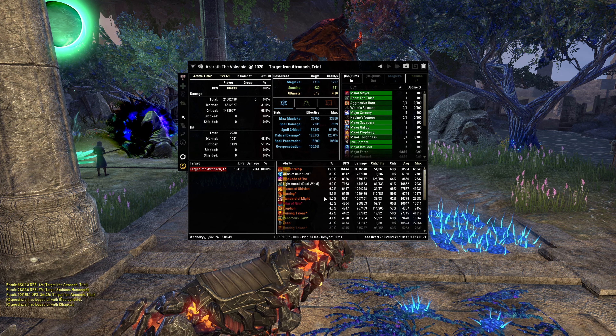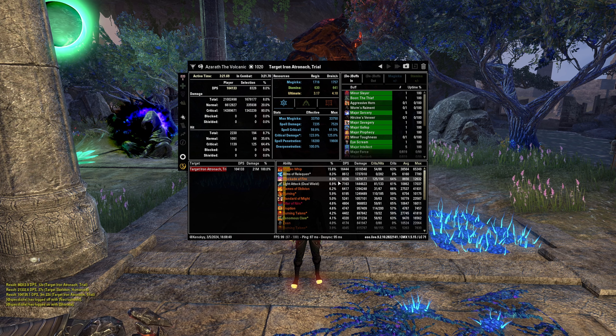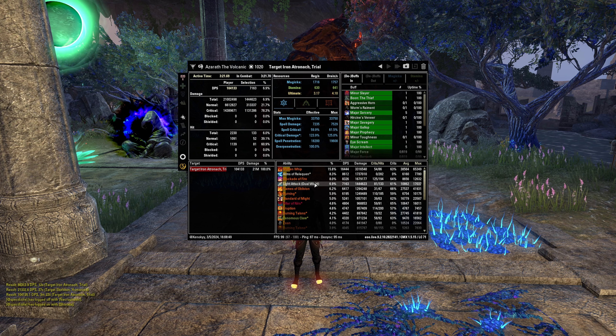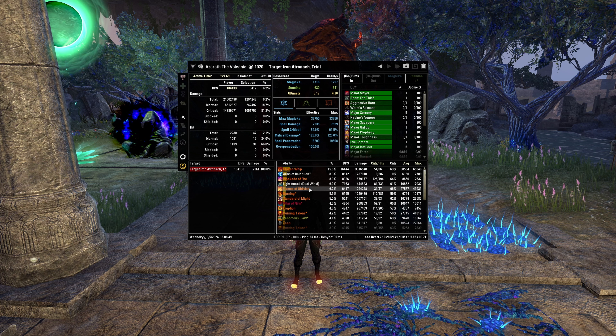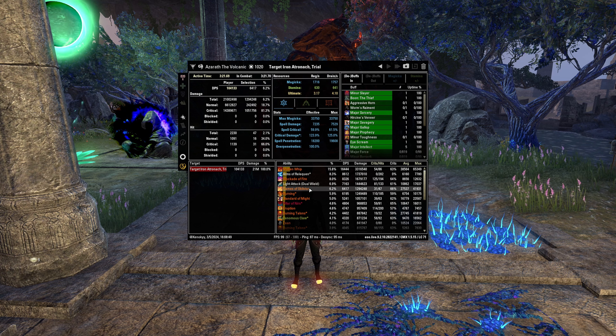Now for the parse — I did this literally five minutes before making this video. Molten Whip is hitting hard, Relequen is hitting hard, Blockade of Fire is insane. Light attacks speak for themselves; you want to be weaving. Flames of Oblivion is going crazy — it's an insane DoT, so make sure you're keeping up your DoTs as much as possible. Let them fall off before reapplying so you don't waste resources. With Flames of Oblivion there's more leniency — I'd cast it with about one second left.